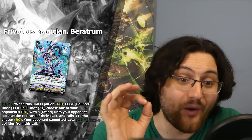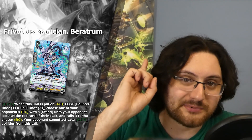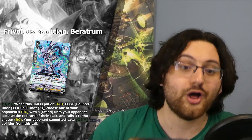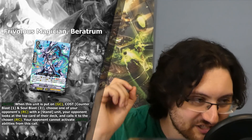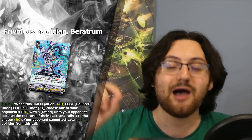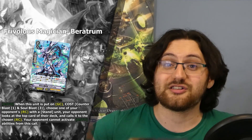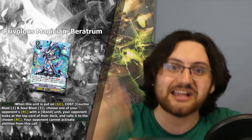Well, it's not exactly a Denial Griffin - it's more like a Heatround for Genesis. The card I'm talking about is this grade 2, Frimulus Magician Beratrum. Its effect is: Auto - when it's put onto the guardian circle (so intercepting also works) - cost counterblast 1 and soulblast 3 - choose one of your opponent's rear guard circles with a stand unit, your opponent looks at the top card of their deck and calls it to that chosen rear guard circle, and your opponent cannot activate auto abilities from this call. So not only will it circumvent Resist because it targets the circle, it also negates on-place effects.